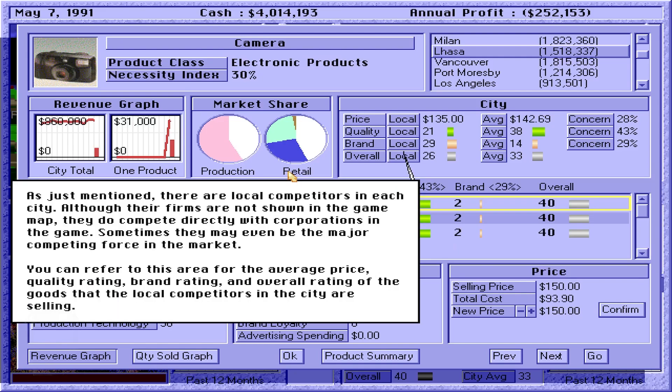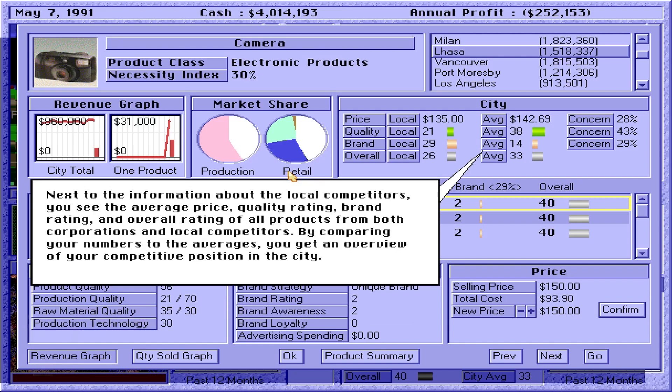There are local competitors in each city. Although their firms are not shown in the game map, they do compete directly with corporations in the game — sometimes they may even be the major competing force in the market. You can refer to this area for the average price, quality rating, brand rating, and overall rating of the goods that the local competitors are selling. Next to that, you see the average price, quality rating, brand rating, and overall rating of all products from both corporations and local competitors. By comparing your numbers to the averages, you get an overview of your competitive position in the city.